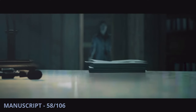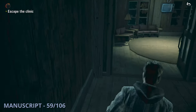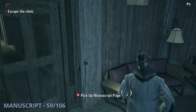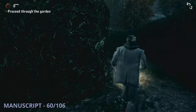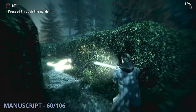Manuscript 58 is going to be automatically given to you during a cutscene shortly after finding Barry. The 59th manuscript will be a little bit later on while trying to escape the clinic — you'll come up to a room with a TV and this one will be sitting on the right by the door. Manuscript 60 is going to be after you get to the hedge maze. You'll take the right side path, and then go right again at the intersection. Then take a left and you'll find this one by a tree.